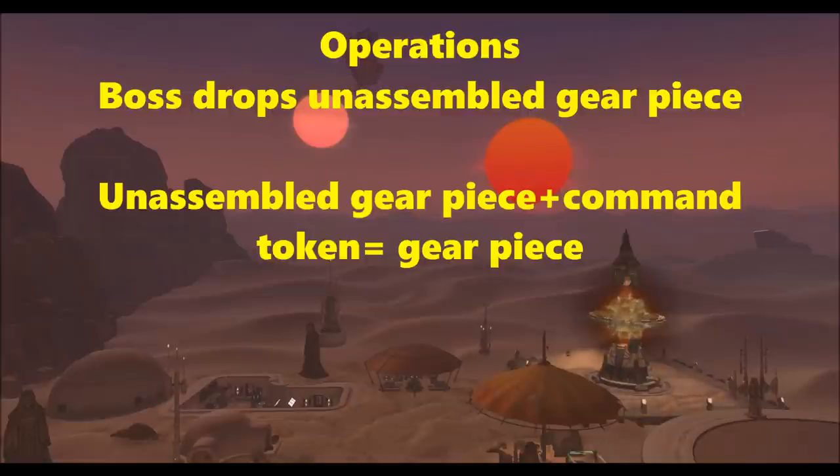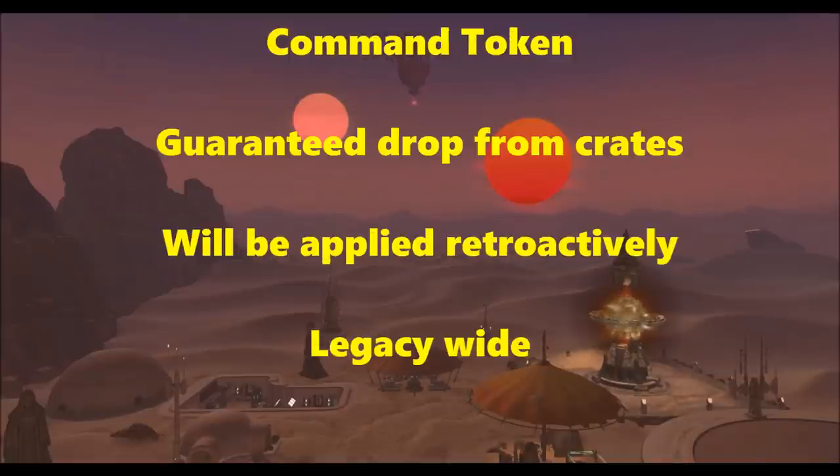Command tokens are simply drops from command crates. There's no RNG element — you will get, I assume, one command token per crate, though they haven't specified exactly how many. These will work retroactively since the patch is coming in 5.1, so any command crates you earn now will still be useful. For example, if you earn 100 command crates before patch 5.1 hits, you will automatically receive 100 command tokens. So keep earning command crates because it's going to be worth it.